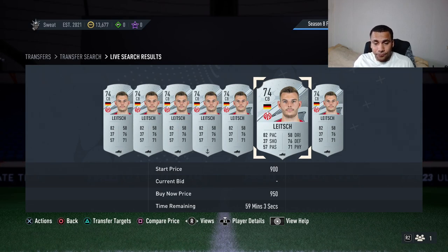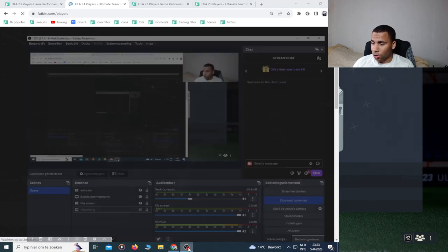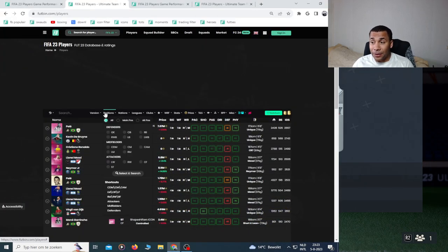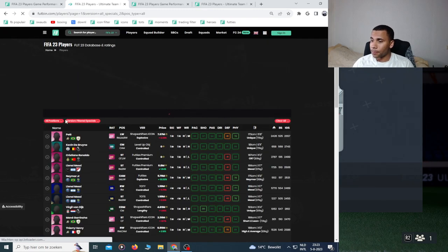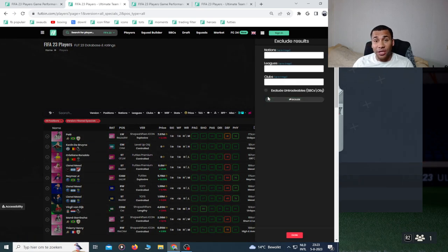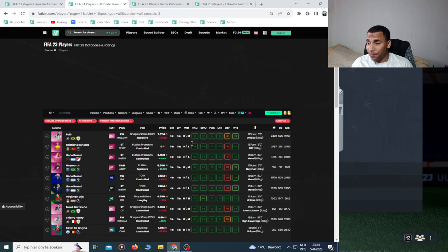Keep doing this silver trading until you have around 50 to 100k — you should get there in a couple of hours. Now go back to FutBin and do the same thing: go to Players, then Versions, then filter specials. This removes SBC and objective players so you're only looking at out-of-pack special players that are actually tradeable.